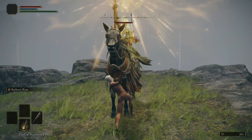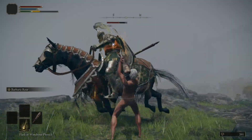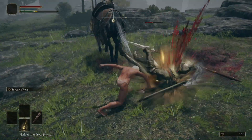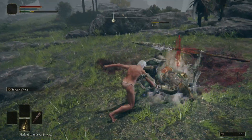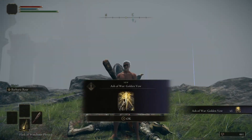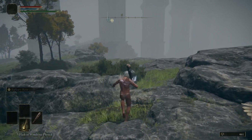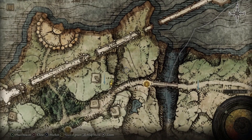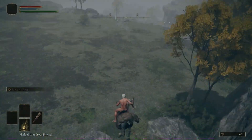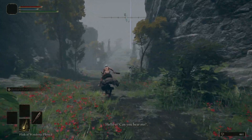Head up to waypoint two to kill the knight riding around on a horse. Use tap R2s with the club to keep him stunned, get a poise break so he falls off the horse, and then riposte him. Once he's dead, he drops the Golden Vow Ash of War, which is a really nice buff we're going to be using throughout this guide. Then head north where you can drop down to the lower cliffs as a shortcut to the road, and follow it east to the Saints Bridge. On the bridge there are two more smithing stone ones, so make sure you grab those.